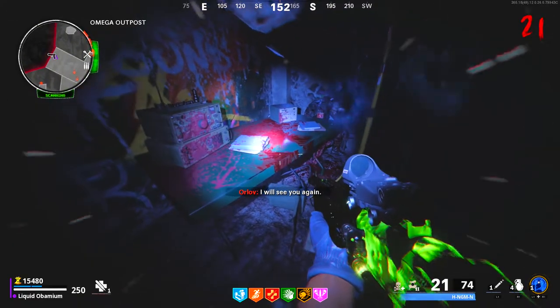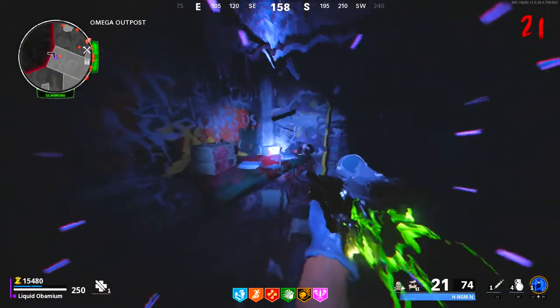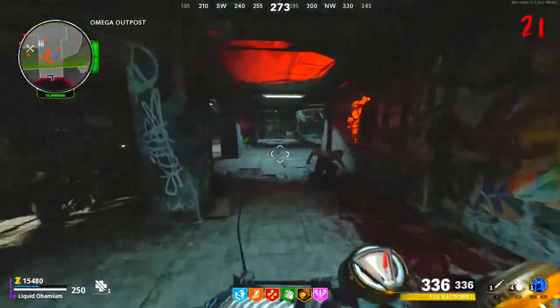When the quotes are done and you exit dark aether mode, a photo will spawn in the corner where the ghost was. Interacting with this photo will send all players to the boss fight, so if you aren't ready I recommend doing this side quest to get a good chance at a ray gun or just a good gun in general.